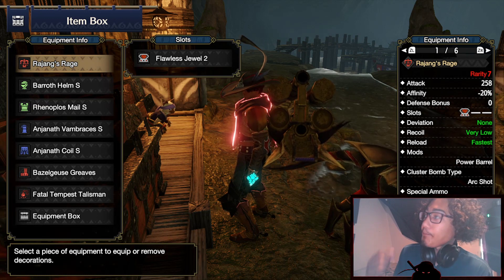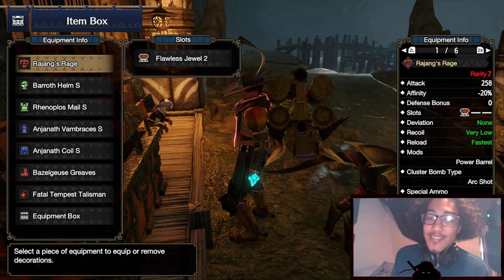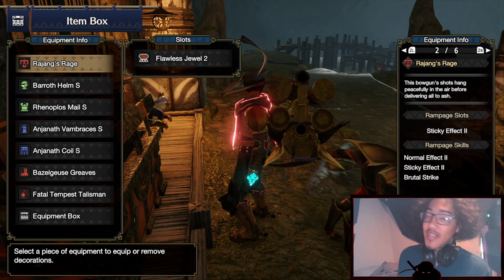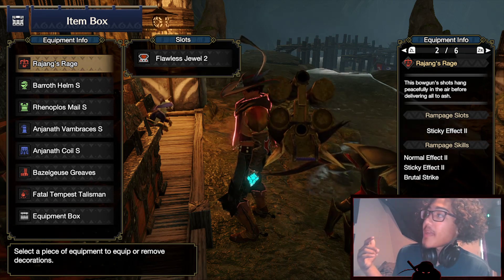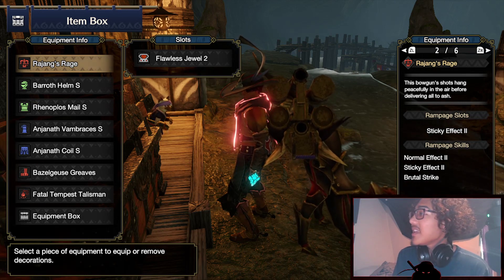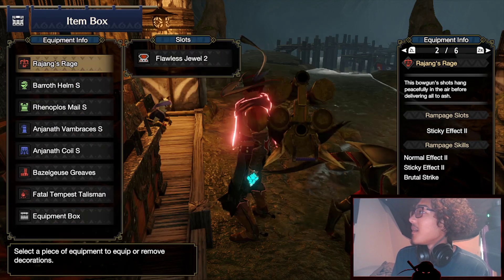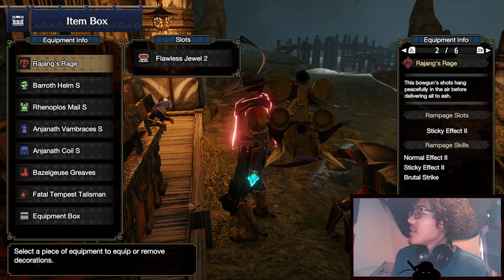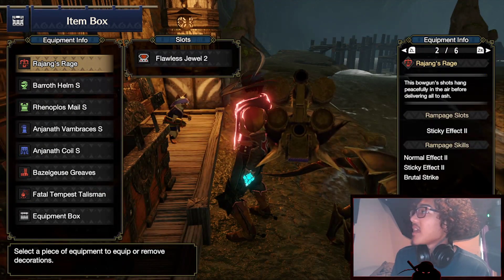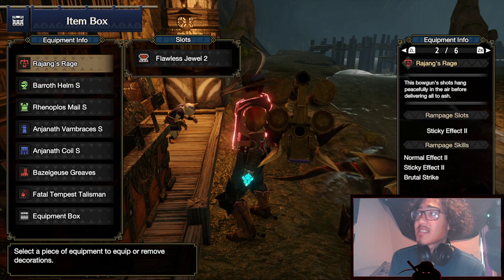You have a 3-slot. With the build you get no deviation, very low recoil, and fastest reload. We have Power Barrel on our mods and Wyvern Snipe as the special ammo. For the rampage slots we have Sticky Effect 2 so we can load up more stickies.